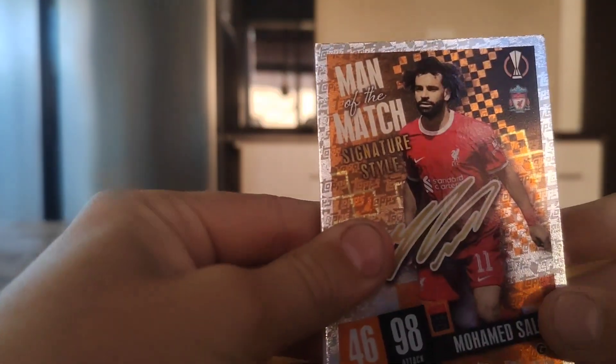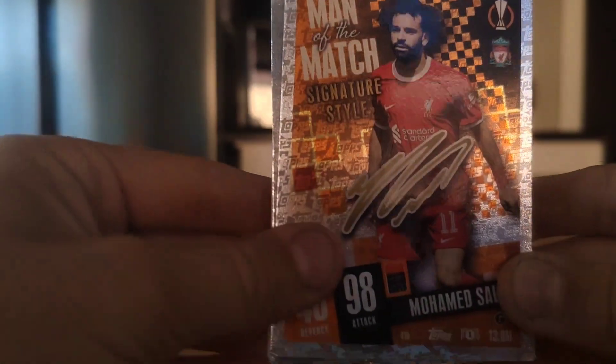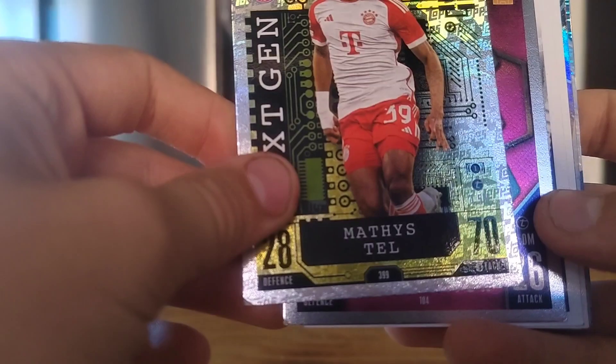Let's have a look at the first card. Looks like we have a Man of the Match signature style card. Then we have a Matty style.